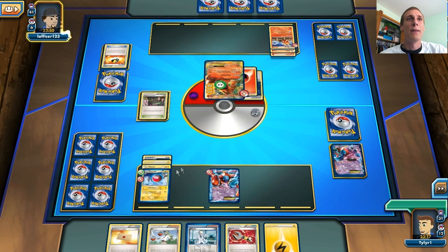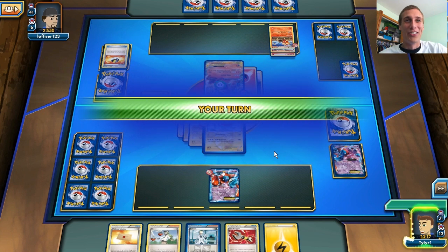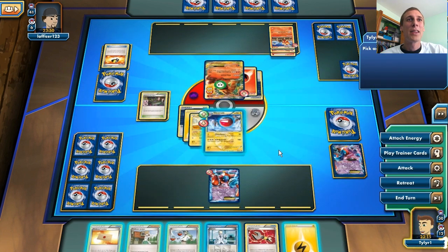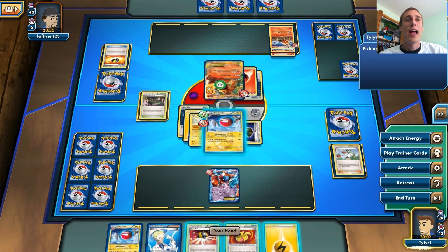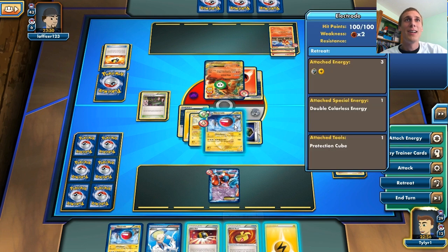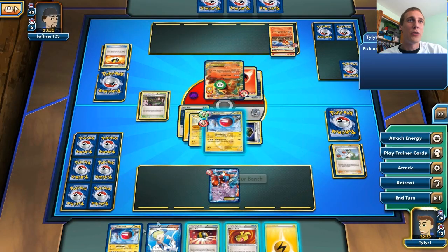We will be able to knock out this Charizard with our Electrode, if we can get the Protection Cube. There is a Juniper — I could Juniper and keep him at a bad hand, or just N him down to three. There is my Protection Cube! I think I want to get the Thundurus in play. I don't think he's going to be able to knock me out with a Pyroar next turn, so I think I'll be safe with my Electrode.